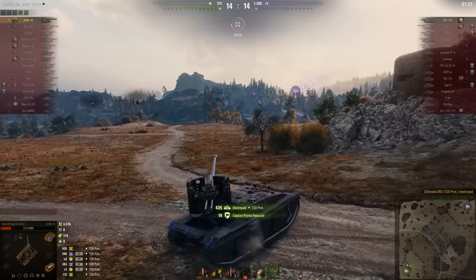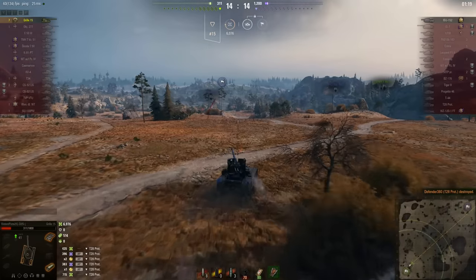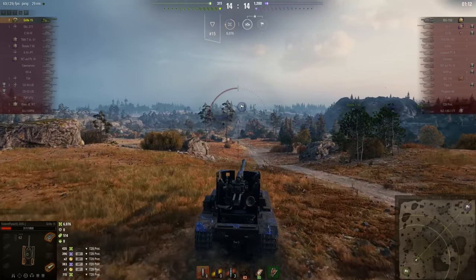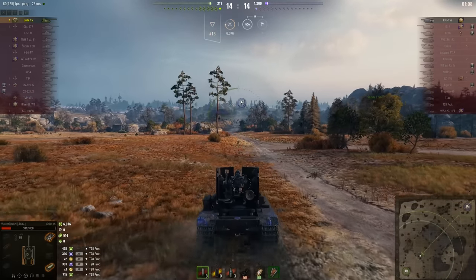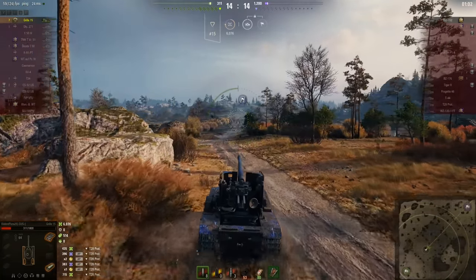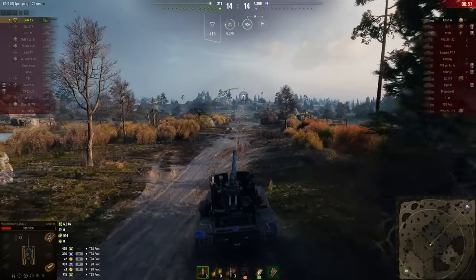Where is the ISU-152? That's a really good question — it hasn't been spotted the whole game and doesn't have a single kill, which suggests it's probably AFK. With less than two minutes of battle remaining, Violent Pizza doesn't really have enough time to go searching the whole map for it, so he's hoping it is AFK and still in the cap circle.